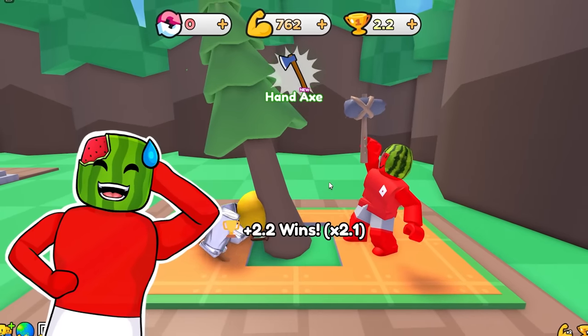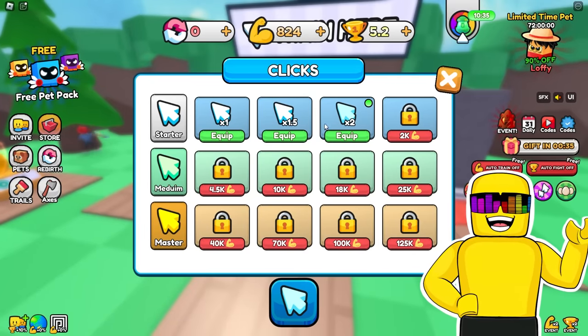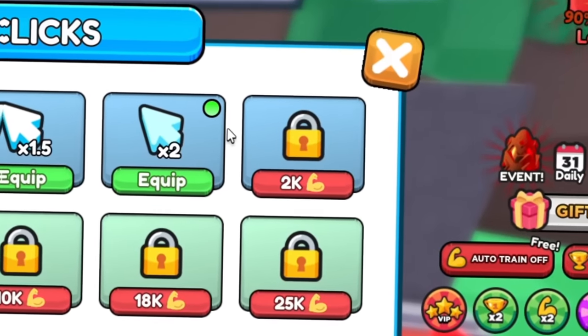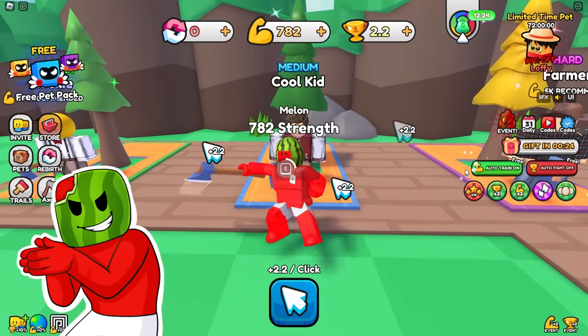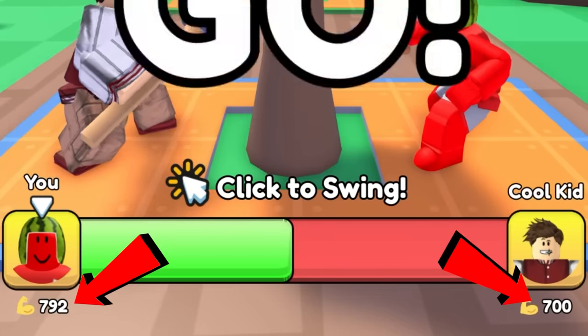This is sick, dude — I just crushed him! You can equip a bigger clicker by going to this shop. Once we get to 2,000 muscles, we'll unlock the next one. First off, I gotta take down the cool kid. I should be able to do it — I have more strength than him.